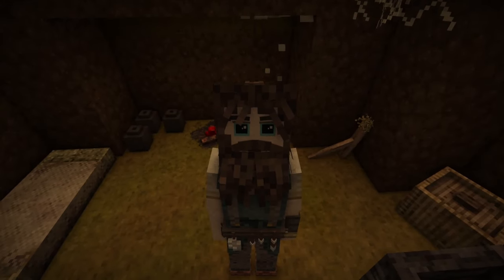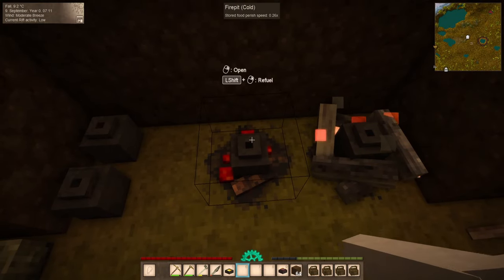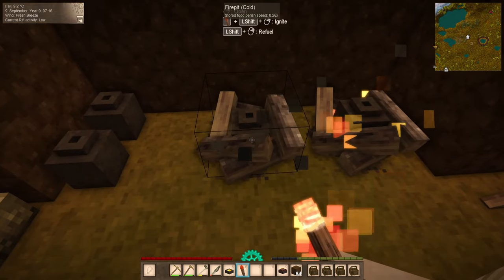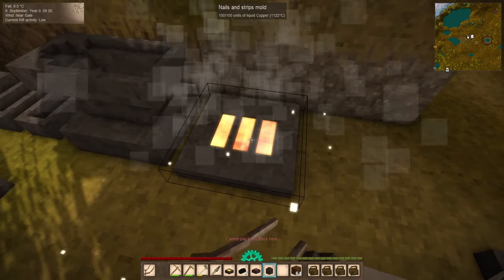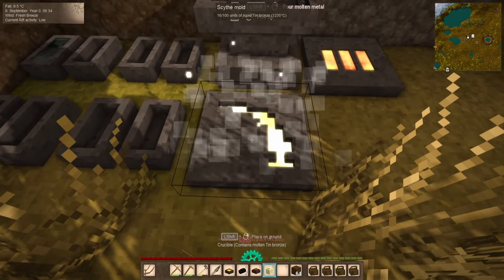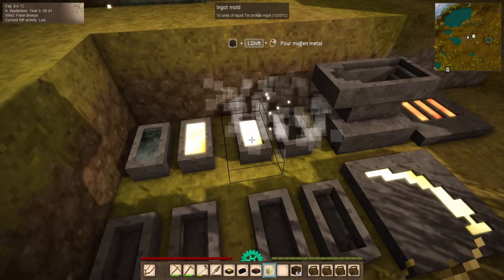I think we might have to make some bread. Bees, barrels, and bread — I think that's the title of the episode. While we're here, let's get ourselves a little bit more copper melted. We'll grab ourselves some nails and strips. Tin bronze is done as well. For safety's sake, we may want to move this. Scythe — let's make ourselves another pickaxe as well, you can never have too many of those. And we'll just fill up the rest into ingot molds for later use.